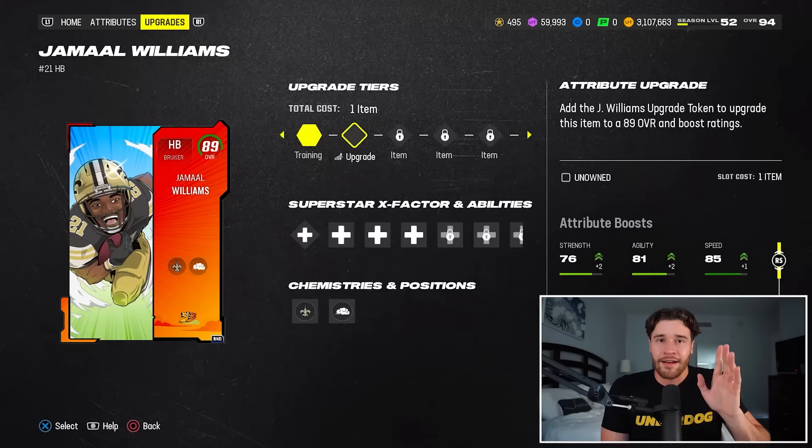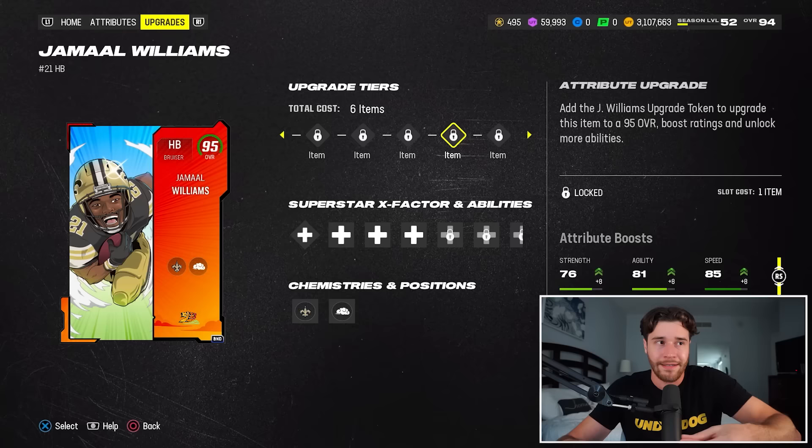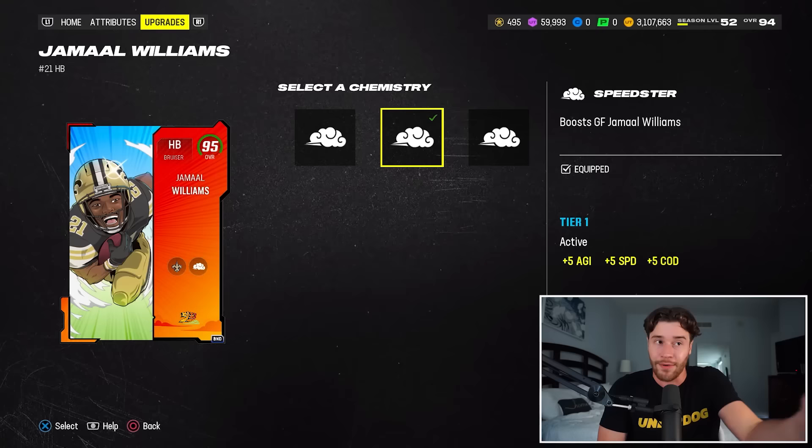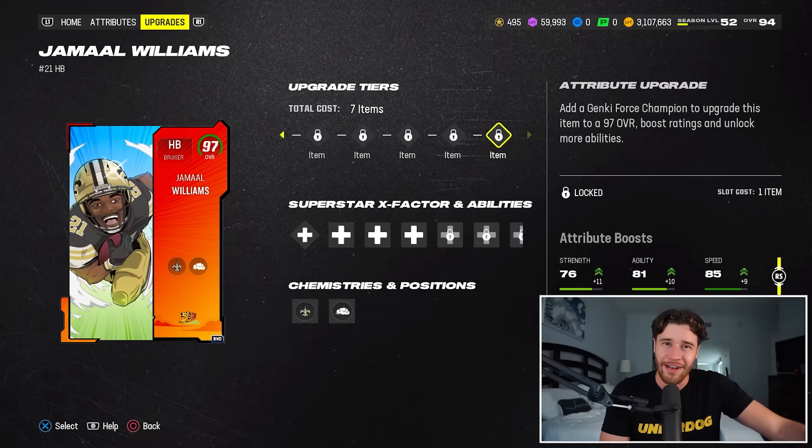Should you use this Jamal Williams card? I would say this card is an interesting option as a 95 overall. All we would have to do is max out the field pass or get to level 15, and then use the stars to earn upgrade tokens. When we put the speedster chemistry on the player, he would get up to 98 speed. Should you get the card to a 97? I don't think that's fully worth it. I don't necessarily think putting in the 96 overall player to boost him to a 97 is 100% worth it — although he becomes a pretty endgame running back because he would have 99 speed, which is ridiculous.